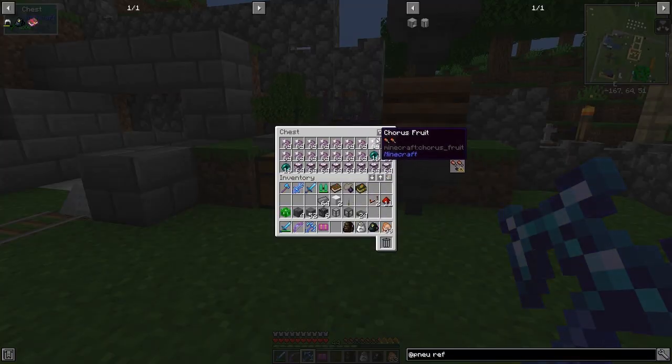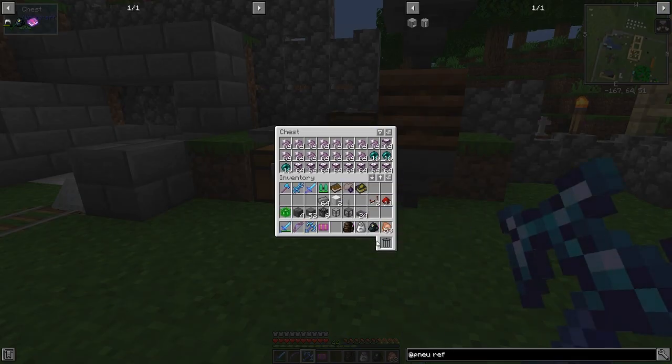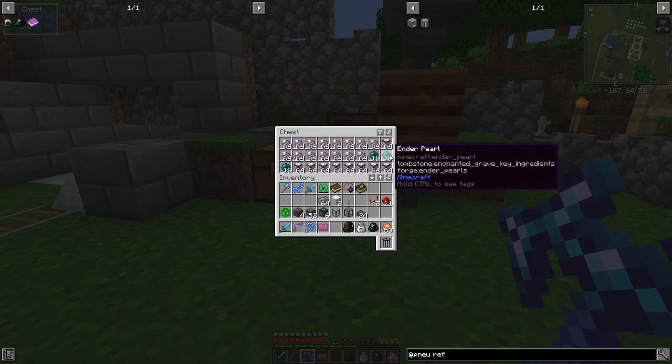Coral fruit, by the way, it's coming from here — there's lots and lots of coral fruit, lots of coarse flowers, and a few ender pearls, and it's obviously full so it's not getting any more in. That's how that was done.